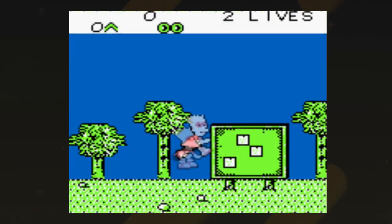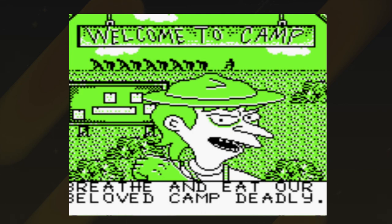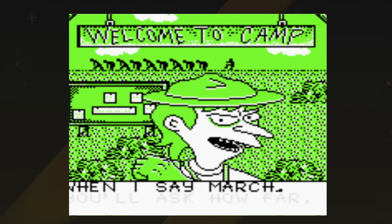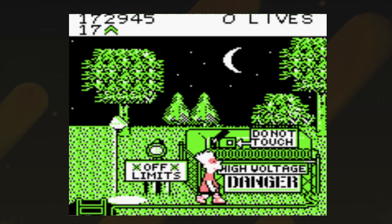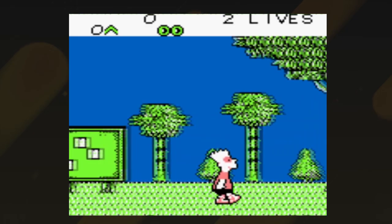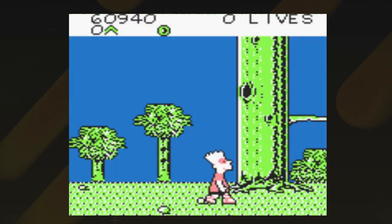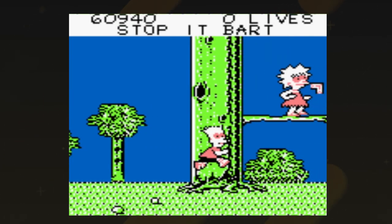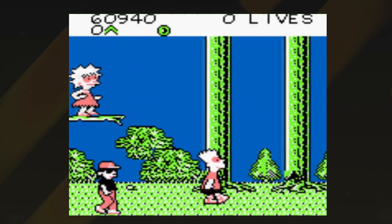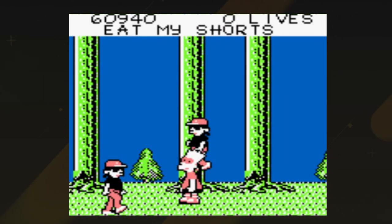We've now entered the handheld games era. Bart Simpson's Escape from Camp Deadly has Bart and Lisa going to camp to find out it's run by Mr. Burns' nephew, Iron Fist Burns. You need to go through the day's activities, which include capture the flag and food fights. Bart and Lisa go to Mount Deadly to shut off the power switch and shut down Camp Deadly. I feel super mixed about this game — it's not terrible and certainly a step up, but it's not really a good game. It would have been fine when it came out, but it doesn't hold up today. The controls are funky, the music is pretty awful, and the graphics are about what you'd expect from a Game Boy game.